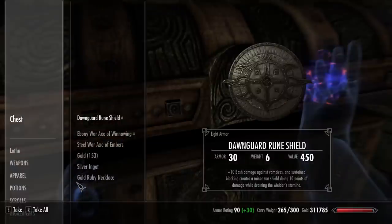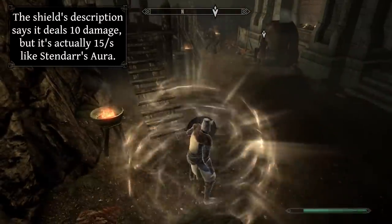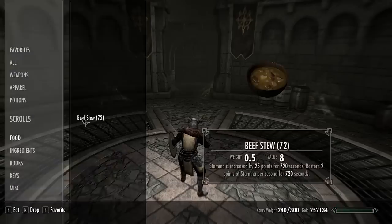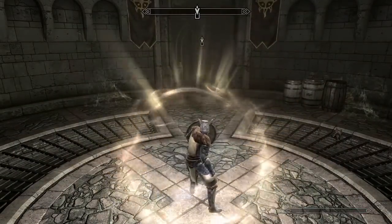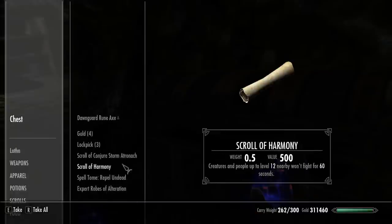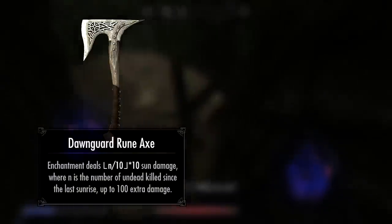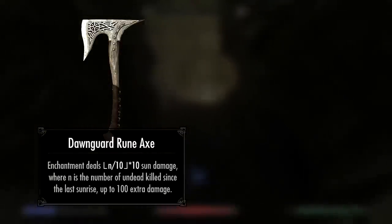Now that I could complete the side quests, I was able to obtain the other two rune artifacts. The Dawnguard Rune Shield casts Stendarr's Aura on you while you're blocking, at the cost of 15 stamina per second. Using this doesn't break invisibility, and it only requires one vegetable soup to keep it up. Unfortunately, you can't do the dual-cast glitch with the shield equipped, so its usefulness is somewhat limited. And now for the real prize — the Rune Axe. Its enchantment deals 10 sun damage for every 10 undead killed since the last sunrise, up to a maximum of 100 damage. And since the enchantment doesn't need to be recharged, it was an invaluable addition to my arsenal.